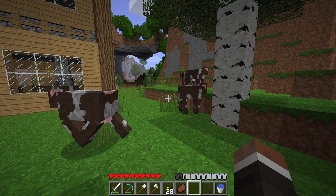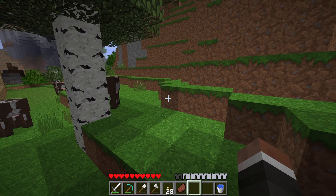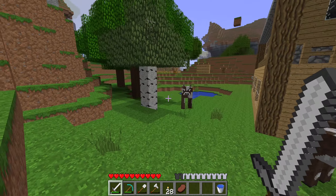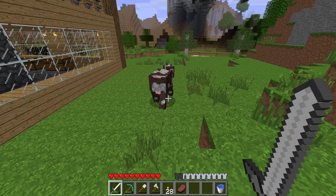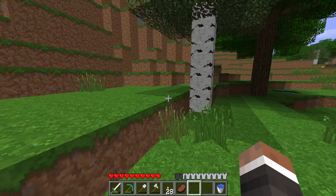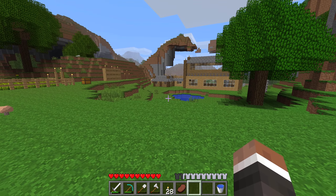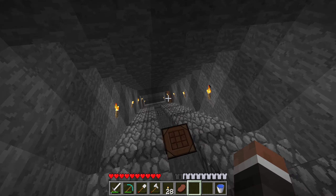I was always told a rumor that if you kill all the animals in one area they stop spawning. In modern Minecraft you want to leave two alive for a breeding farm. I've always been so scared to kill the last two because if they die they just wouldn't spawn anymore. We got some leather! I guess we'll find out if they stop spawning since we killed four of them right there.